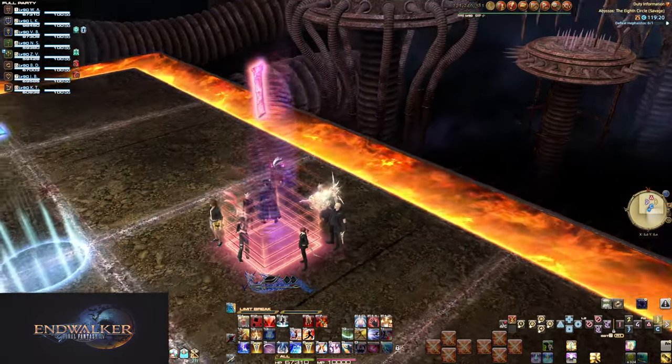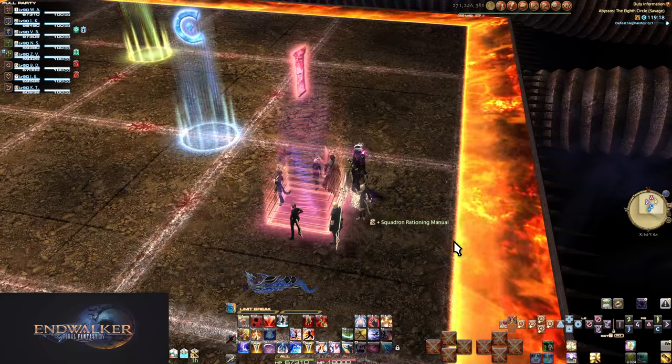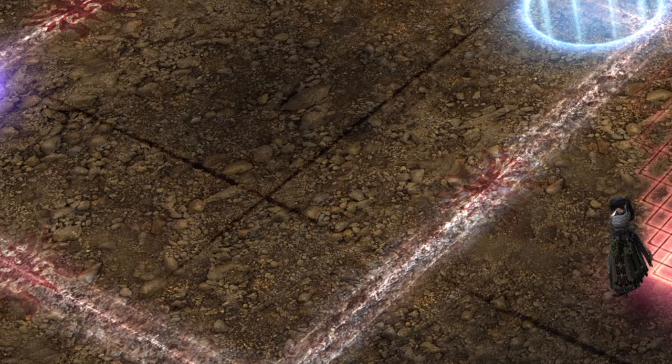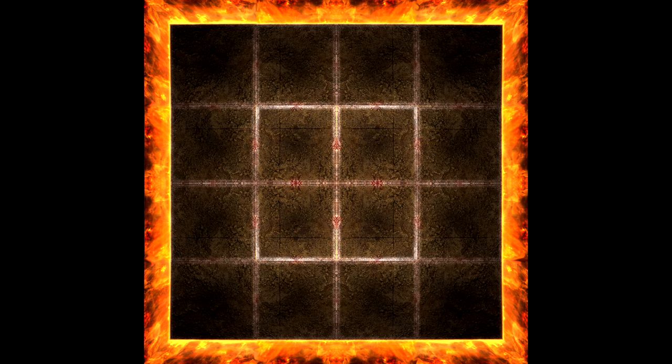There's still a bunch of role-based mechanics in this fight, but we'll discuss all that as we continue. A reminder from normal mode: watch the black lines. This is very useful for Sunforge and the second set of transformations. While the arena is 4x4 tiles, the black lines are a second 3x3 set of tiles — one mid, and one on each cardinal and intercardinal.